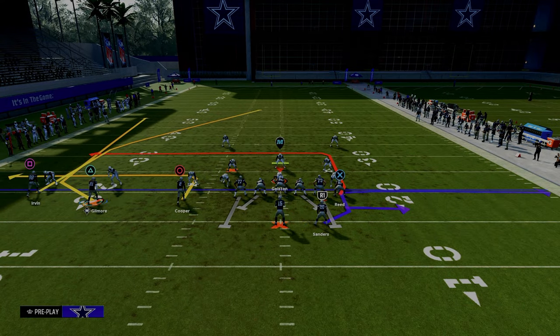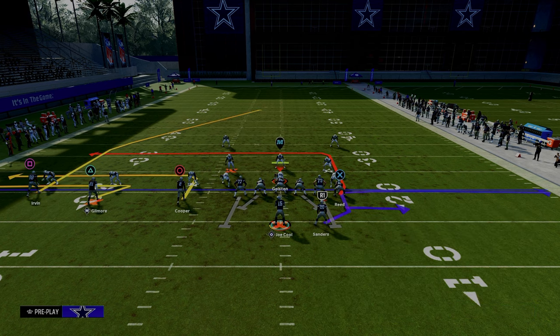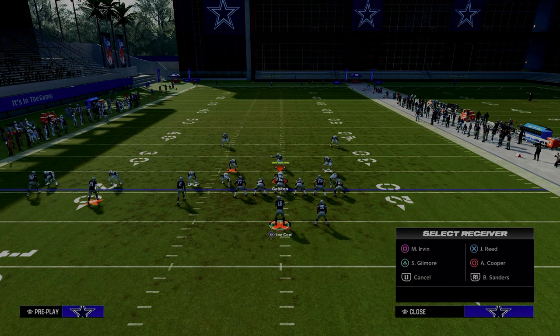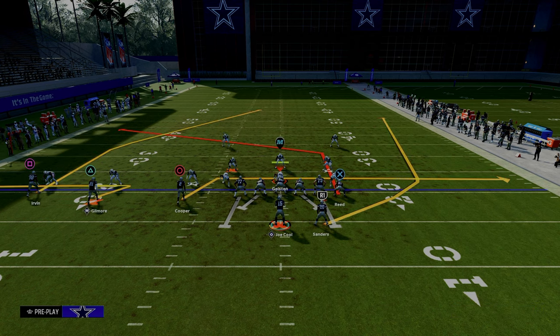So what we're going to do is show you how to beat man coverage in Madden 24. We're going to zig the middle trips receiver, drag the inside trips receiver, wheel the running back, and put our tight end on a tight end post route. That's pretty much the entire setup.